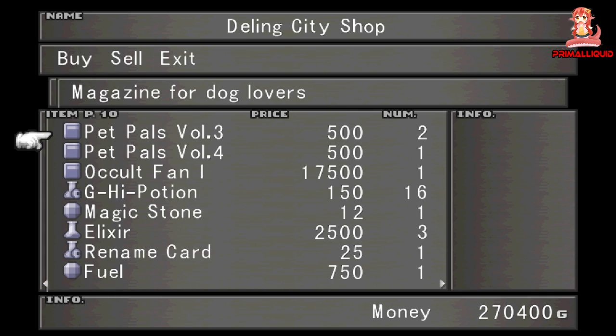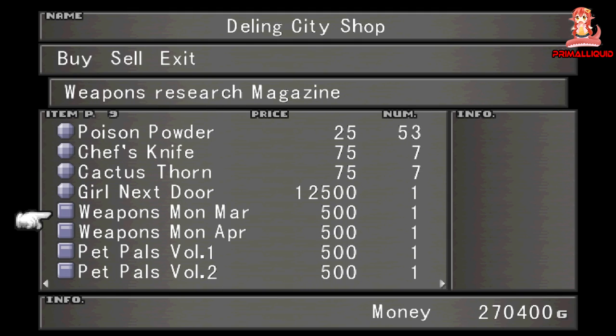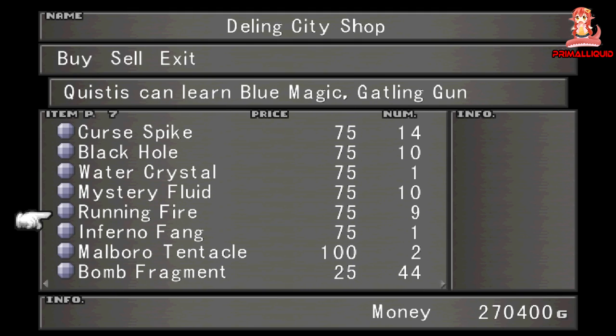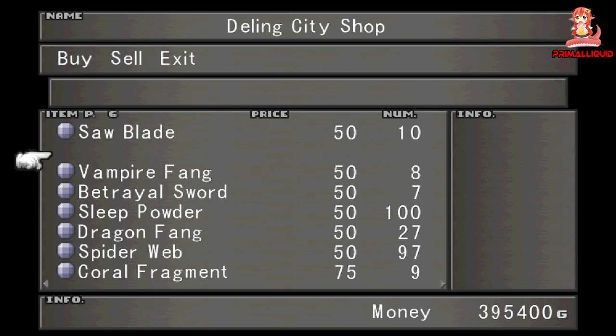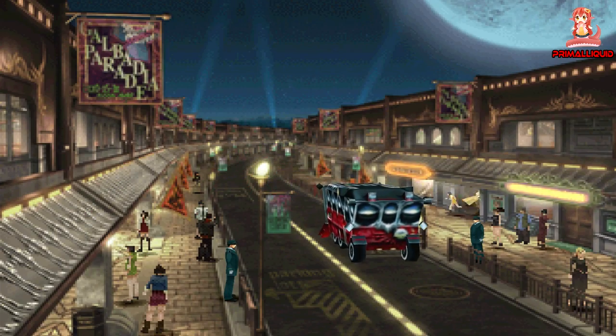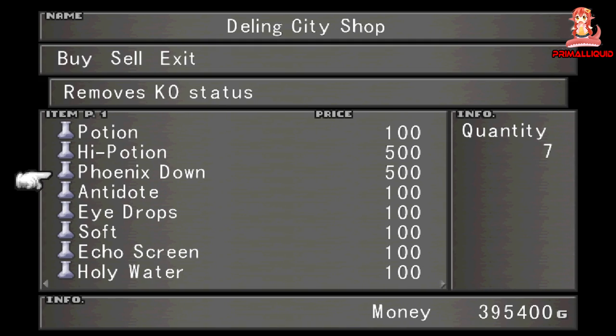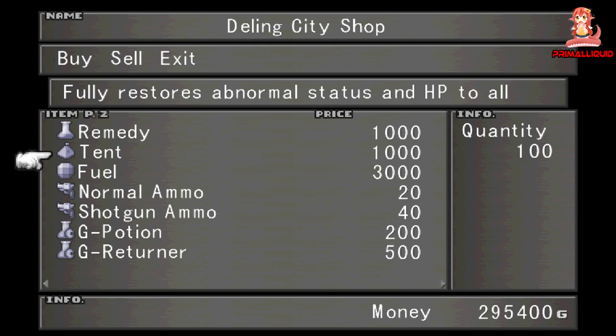To do this method you need at least 4 tents, which will cost you 4,000 GIL. Once you refine them into one Mega Potion you can sell that for 5,000 GIL, giving you a profit of 1,000 GIL. Let's upscale that — if you buy 100 tents for 100,000 GIL, you can refine them into 25 Mega Potions which will sell for 125,000, giving you a profit of 25,000 GIL for about 10 seconds of work.